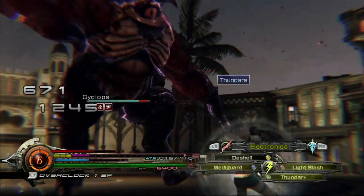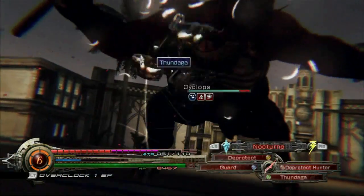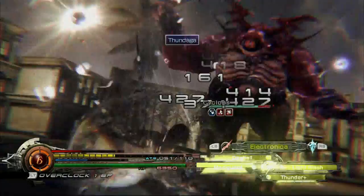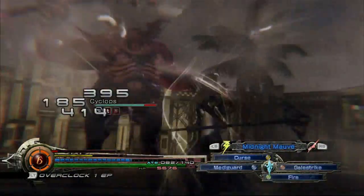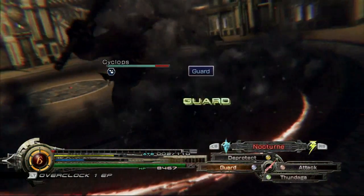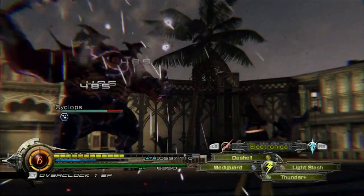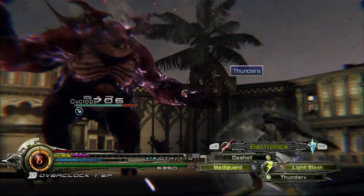If you've got any sort of debuffs like de-shell, de-protect, curse, poison, you can cast these on him and you'll quite easily take this guy down. He's going to hit you with his club, so it's mainly just physical attacks if you want to protect against him. Watch out for the evil eye — that's one of his more devastating attacks. If you can just guard against that, you should be alright.